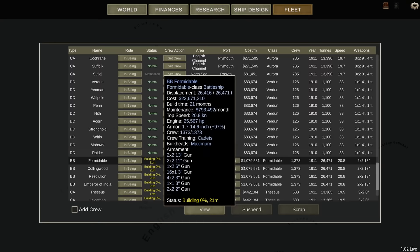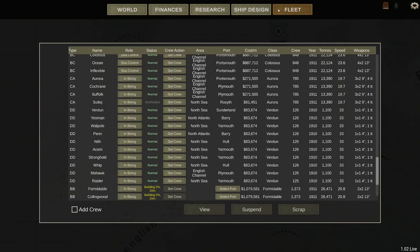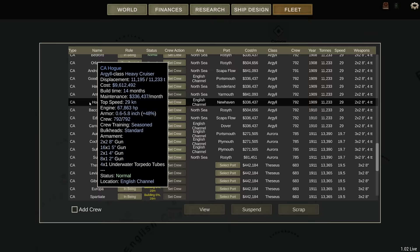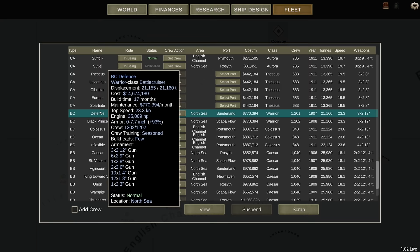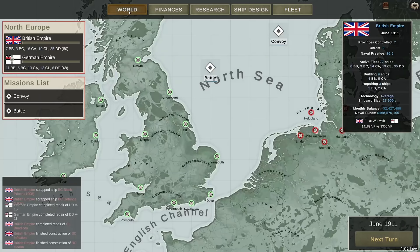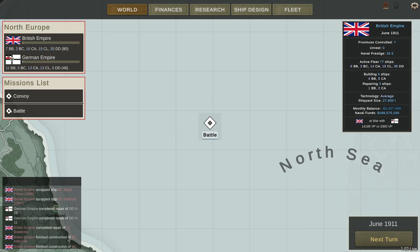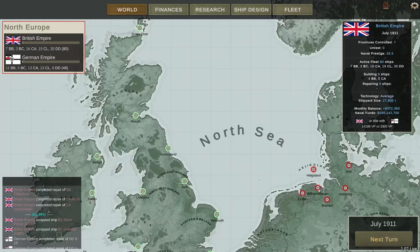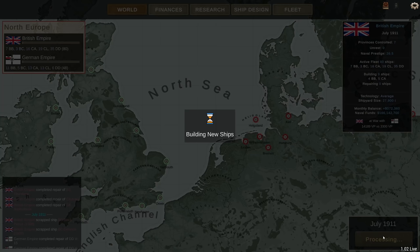I'm going to retire my old battlecruisers because they're pretty terrible. They are the Warrior class — that's the veteran Defense, with her few bulkheads and non-existent armor. I'm going to scrap that, and the Black Prince at Scapa Flow — Warrior class. Sorry, but you no longer have a place in my Navy. I'm now at minus 2 million a month, but that's fine — I can keep that up for a long time. Finances are once again positive. I have 80 active ships with another 9 being built.